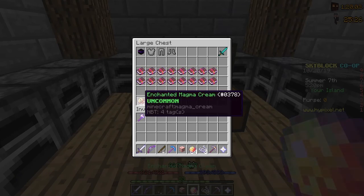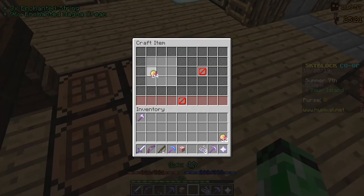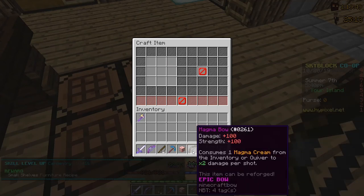So I'm just going to craft up the Magma Bow right here. There we go — now I just need the Enchanted String. Look at that: 100 damage and 100 strength.